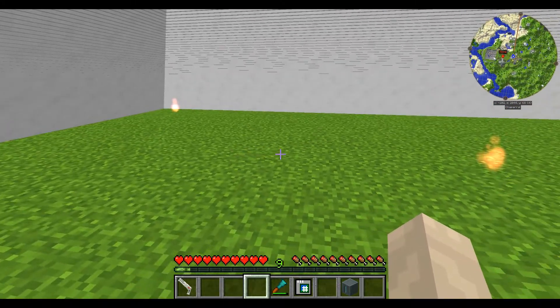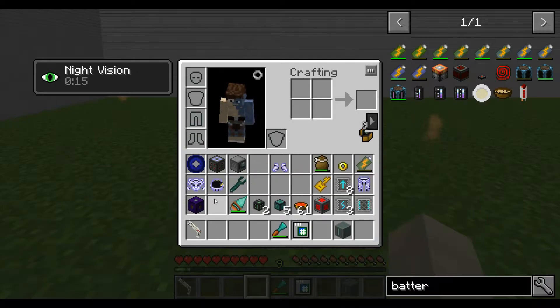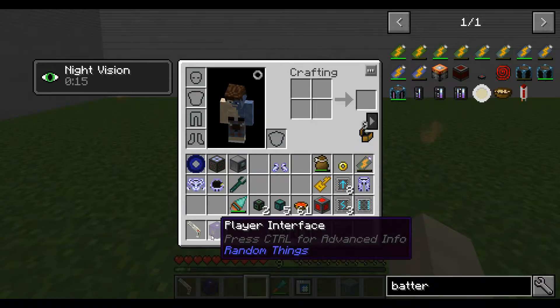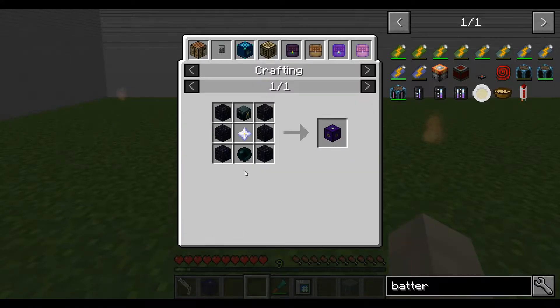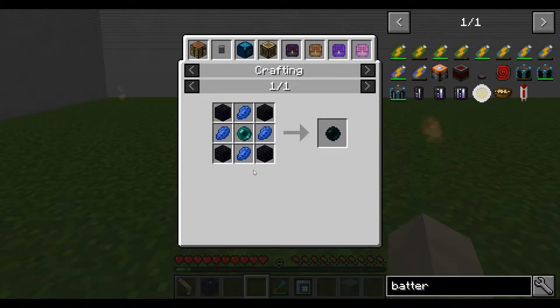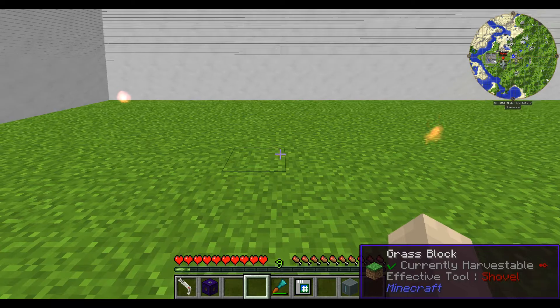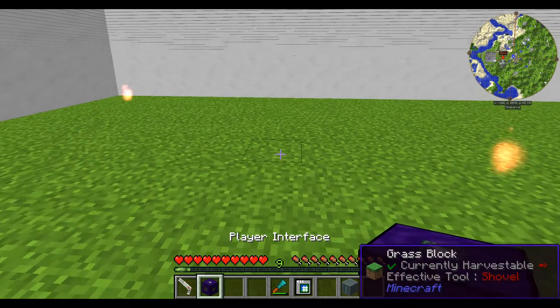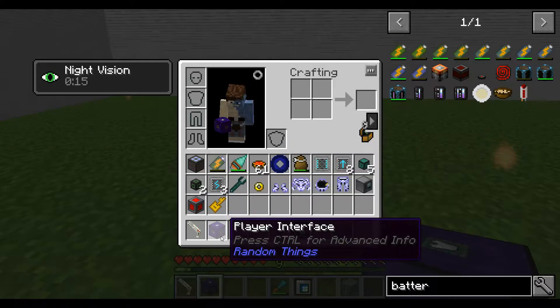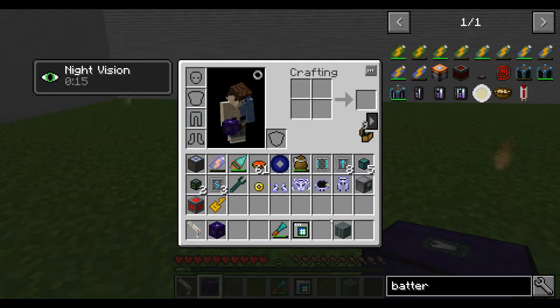Toddy stopped using that setup for that very reason. However, there is another player interface from Random Things. This one is mid-game — it needs a nether star and an enderpearl, so obviously not early game.